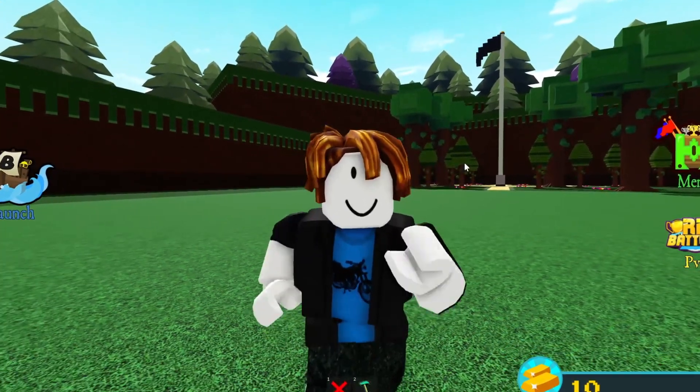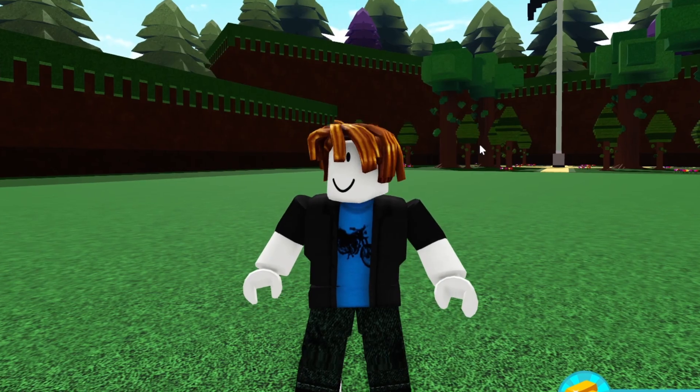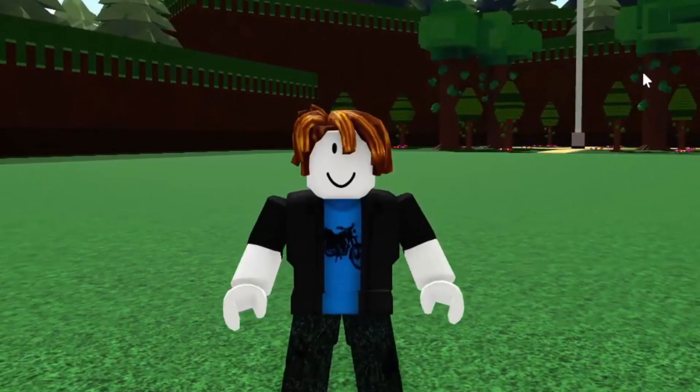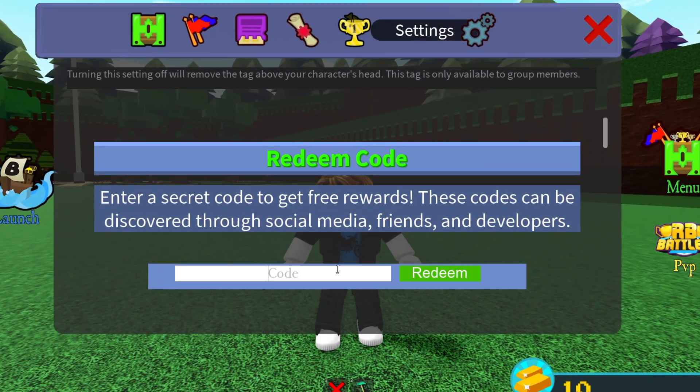Now let's get into the codes. There haven't really been any new codes added, but there might actually be a code this Valentine's Day because they've done it for the past four years inside Build-a-Boat. So be on the lookout for a happy Valentine's Day code that could give stars, hearts, or similar stuff. Let's go through every single working code right now.